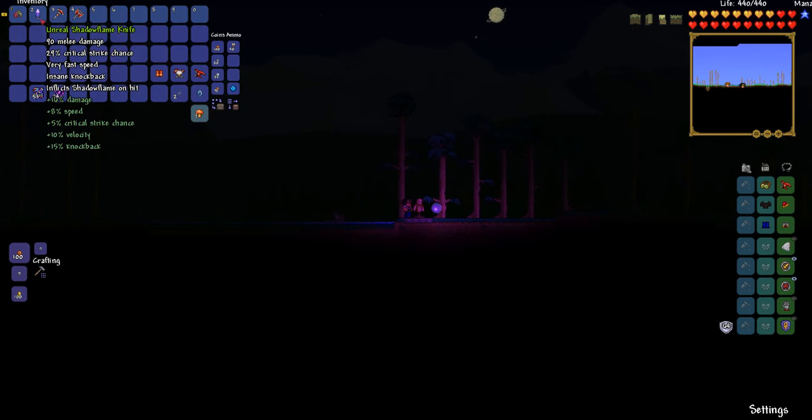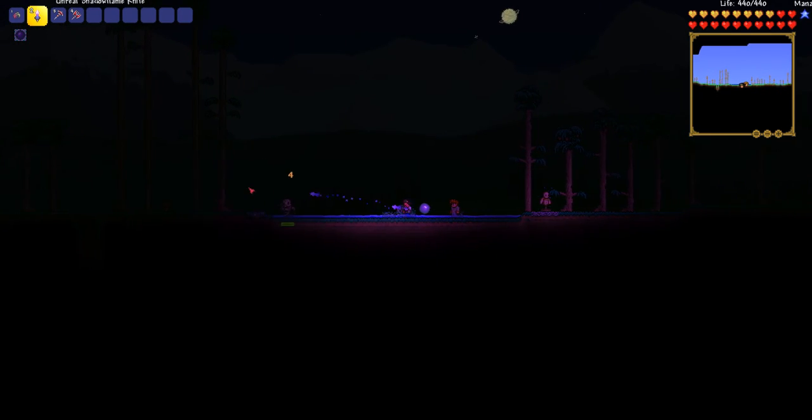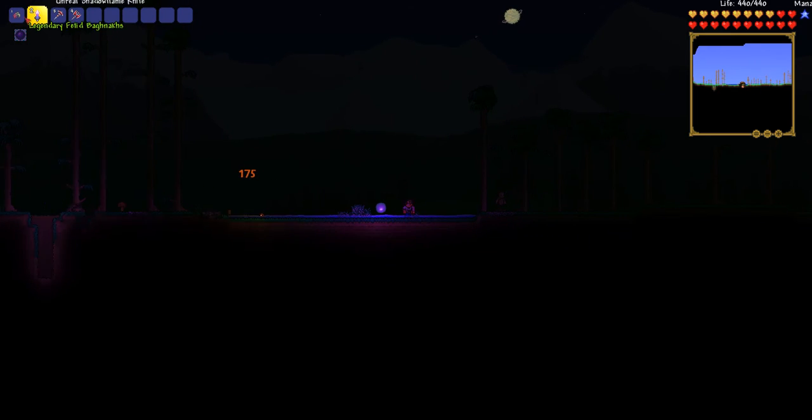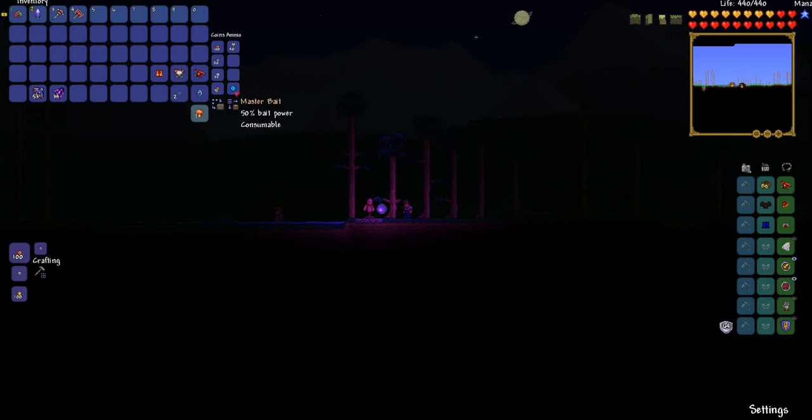The next weapon is the Shadow Flame Knife. I got it to Unreal — even more damage. So you want to upgrade your things. You want to get the Goblin Tinkerer and upgrade your things up to Unreal or Legendary if you can get enough coins. I have 33 Platinum Coins, so I'm doing pretty well.